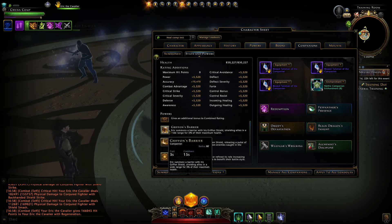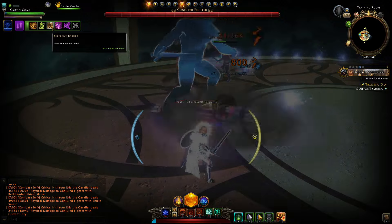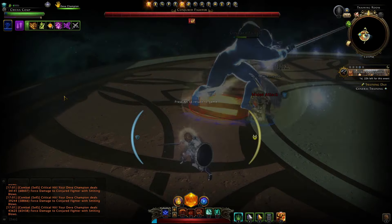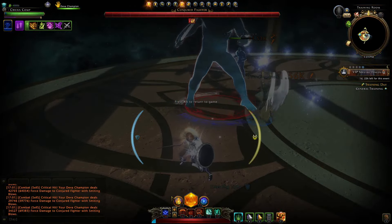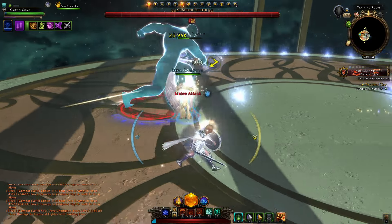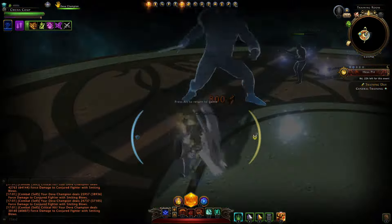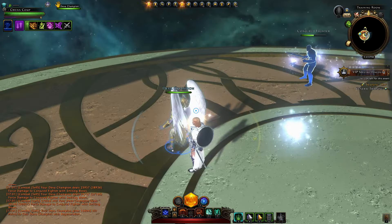The problem is the shield doesn't have 100% uptime — it only has a 10 second duration. If you look at the D.Va Champion, he doesn't actually have a buff icon for his shield effect, but we can time it and see it does drop off before he puts it back up almost instantly. So D.Va Champion would be better for providing that shield reliably, though his damage output is a bit less. Overall I wouldn't use Eric in my summon slot for single target.